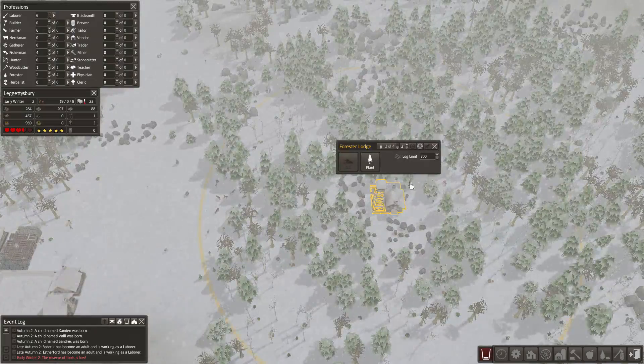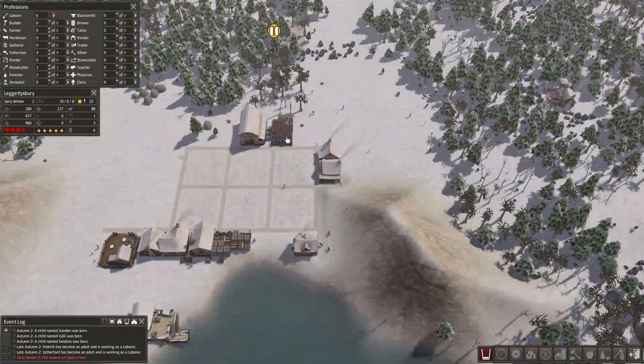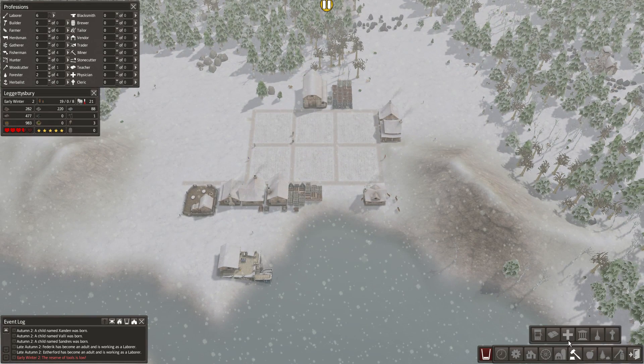We just got another laborer. The reserve of tools is low, so we're going to need to fix that. Let's go ahead and pause momentarily. We need a blacksmith for that, which is right here.